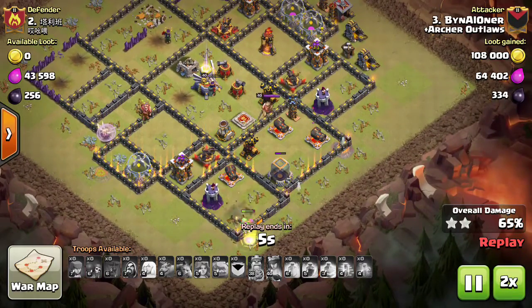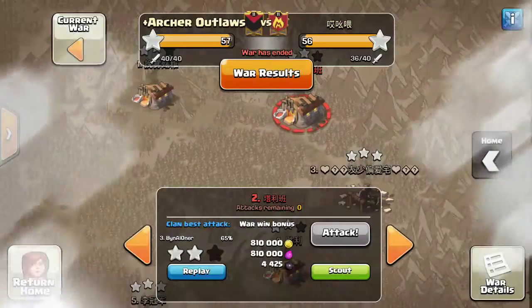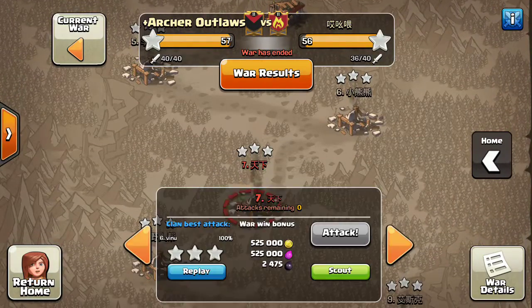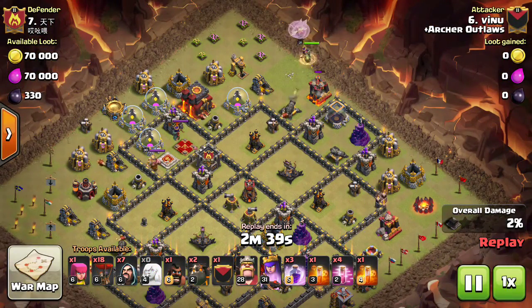That gets him a high-percentage two-star on the TH11 as a Town Hall 10 — huge attack. Good job, Ben Aloner. Next we're looking at some 9.5 versus 9.5 action with Been New, who stepped up and took out these 9.5s. He is a 9.5 himself, as you can see with the 28/31 heroes.